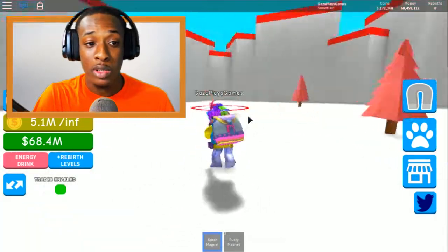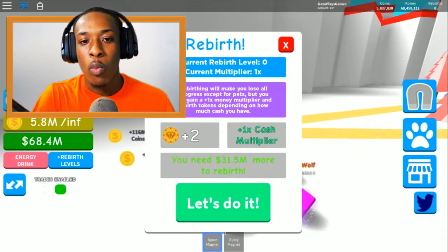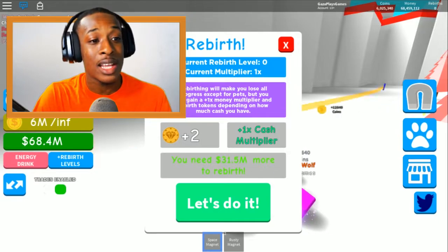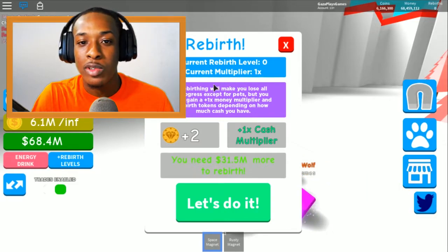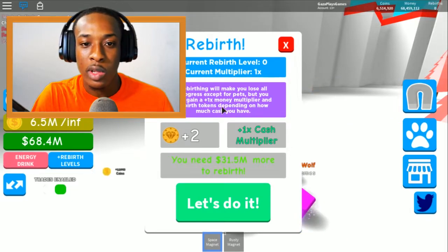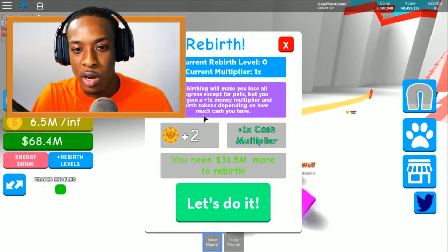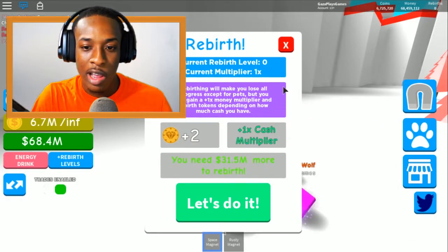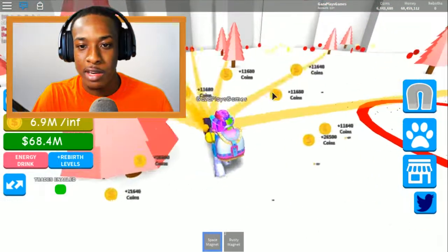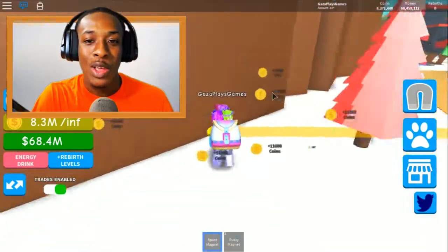We need to get some rebirths. Wow - I didn't even see that circle there! 'Current rebirth level: zero. Current multiplier: one. Rebirth will make you lose all progress except for pets, but you will gain a plus-one-X money multiplier and a rebirth token depending on how much cash you have. You need 31.5 million more to rebirth.' Okay, that is easy - now we know how to rebirth! We're gonna sell what we've got so we can rebirth inside of this episode.